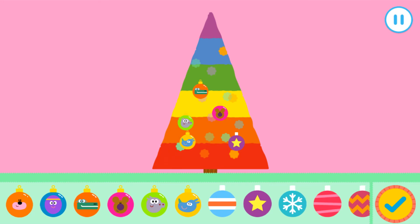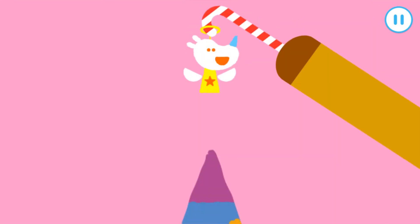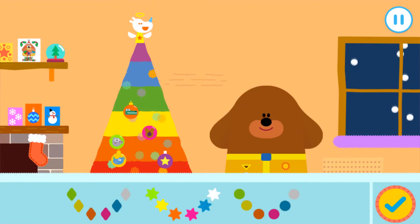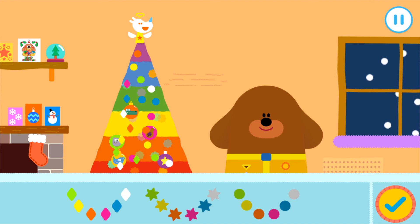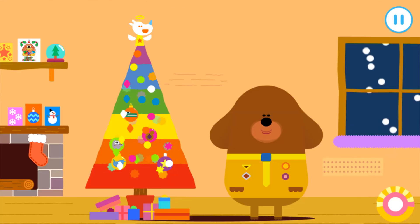Amazing! I think this tree needs one final decoration. Let's add a Christmas squirrel. Time to put the lights up, squirrels. Tap on the lights you'd like to use. Drag your finger around the screen to decorate with lights. Press the tick if you finish decorating. Let's turn on the lights. Oh goodness, those lights are a bit bright up there.